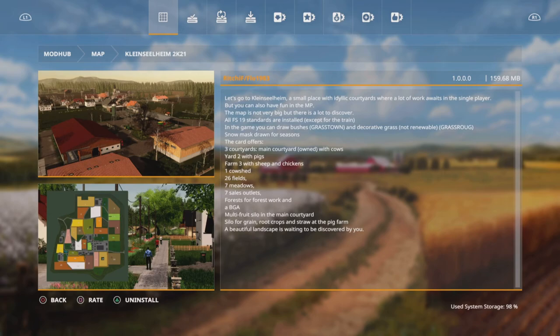The description says: let's go to Klein Silheim — a small place with idyllic courtyards where a lot of work awaits in single player, but you can also have fun in multiplayer. The map is not very big but there is a lot to discover. All FS19 standards are installed except the train. In-game you can draw bushes and decorative grass, and snowmask is drawn for seasons. The map offers 3 courtyards: main courtyard with cows, yard 2 with pigs, farm 3 with sheep and chickens, 1 cow shed, 26 fields, 7 meadows, 7 sell points, forest for forestry work, a BGA, a multi-fruit silo in the main courtyard, and a silo for grain, root crops and straw at the pig farm.